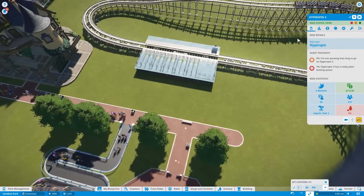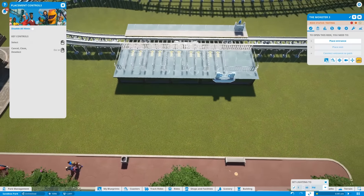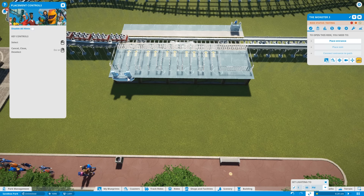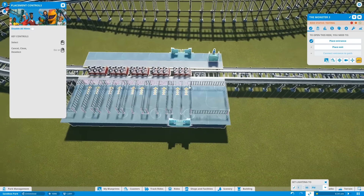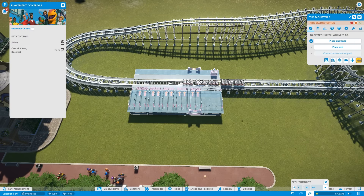Let's get some people on this and see what they say. I want to place the entrance probably here - no, that's going to be the exit, sorry. Let's put the entrance there. There we go. And then the exit will have to come on this other side. This is how most coasters run though. I like it.